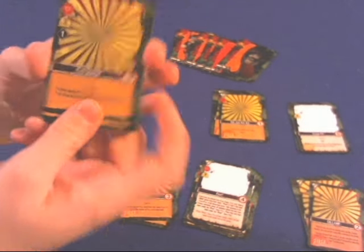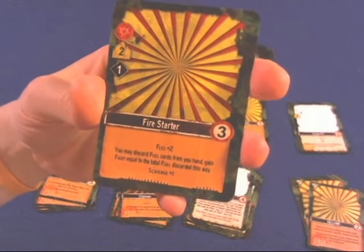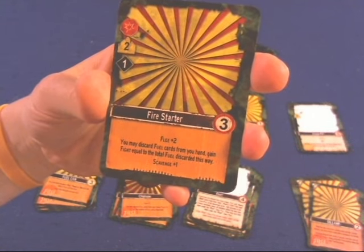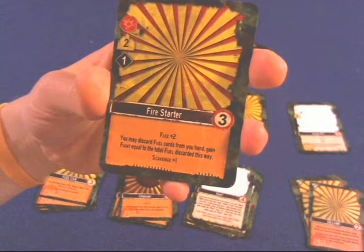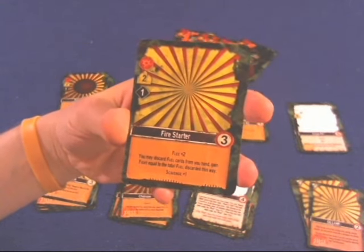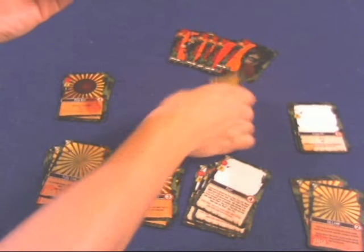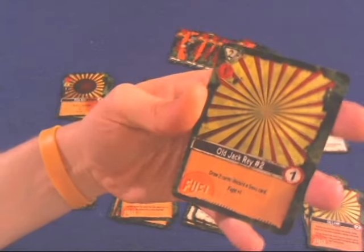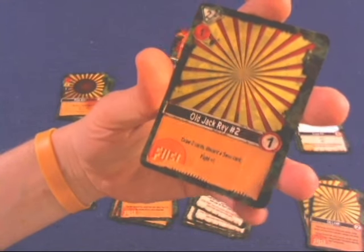Next we have the Fire Starter, which costs three. It's going to give you a flee plus two — really good. Also, you may discard fuel cards from your hand and gain fight equal to the total fuel cards discarded this way, so this could be potentially pretty powerful if you have quite a few cards with the fuel icon. Last but not least, it'll also give you a little bit of scouting.